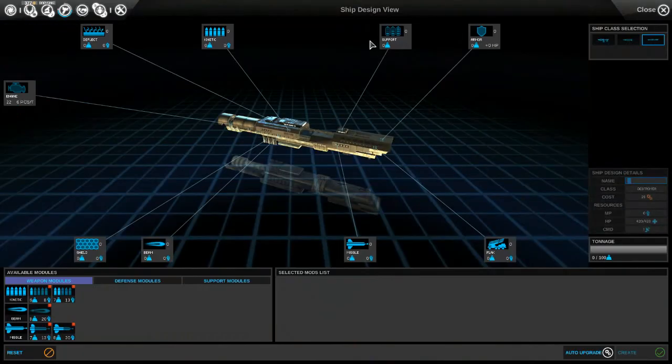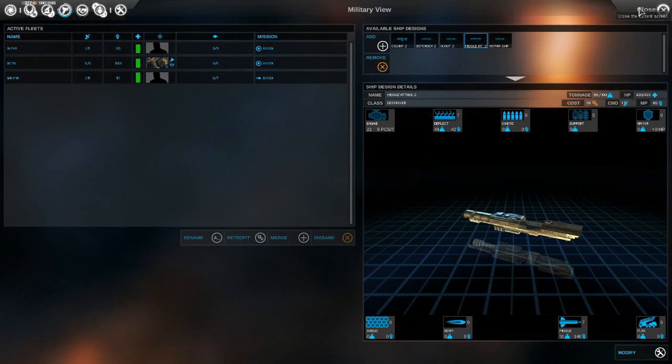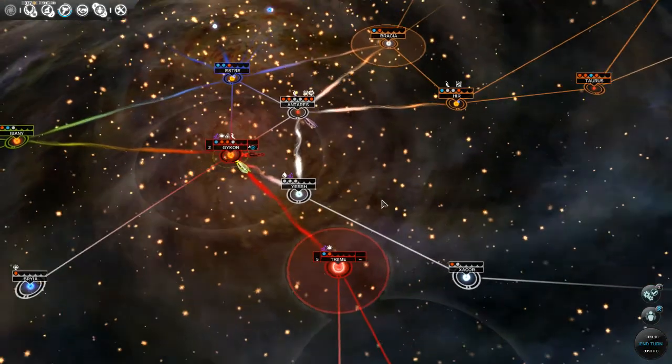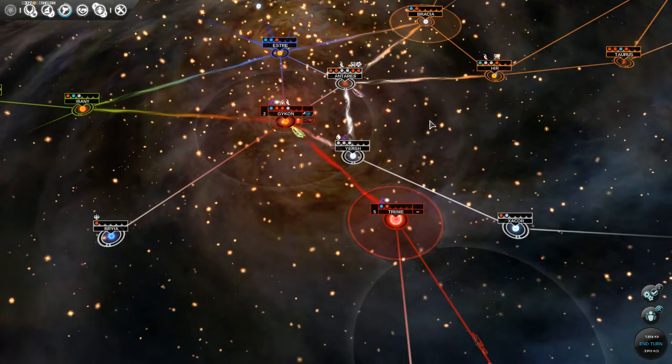I'm going to create a new ship design. Actually, I'm going to hold off until we get our cruiser class, and then I might make a cruiser that's pure kinetic, or maybe a mix. I want to balance - maybe a couple that are pure, a couple that are balanced.